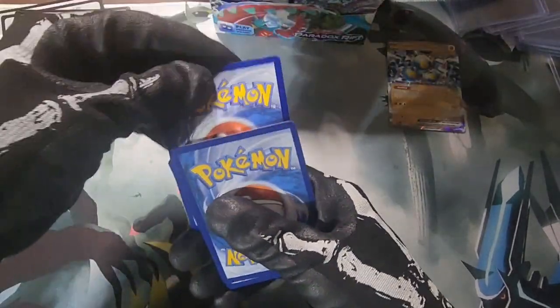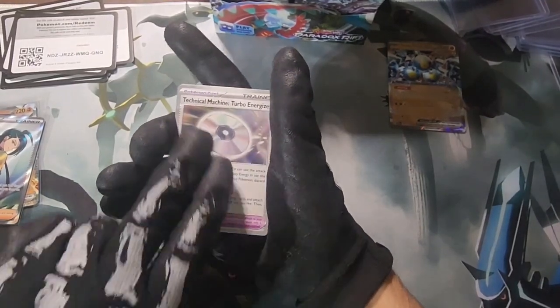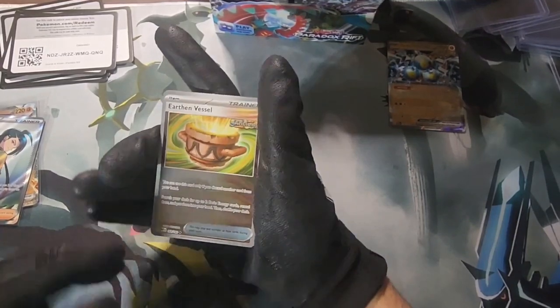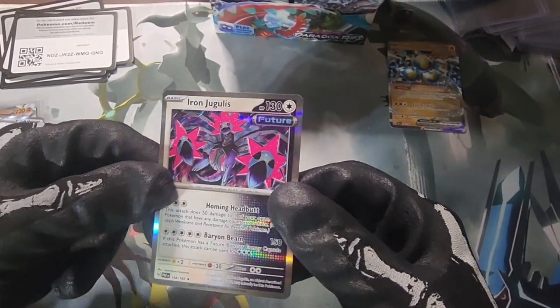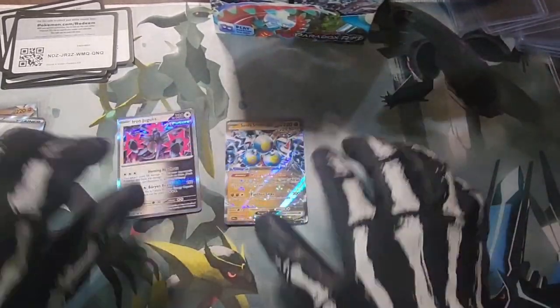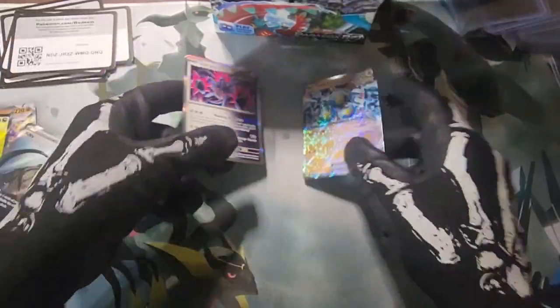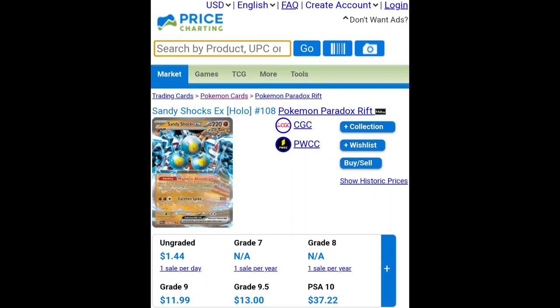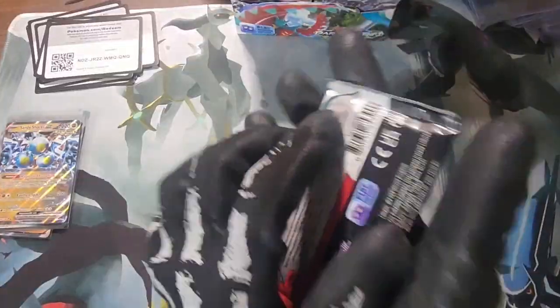Let's open a couple more — next hit we'll take a look at both on Price Chart. Fire energy, water. Ferroseed, Gible, Panpour, Blitzle, TM Turbo Engine Energize, another TM, Earthen Vessel ancient — there we are. And an Iron Jugulis — future! There we go. Two in a row — we pulled an ancient and a future. Let's see what they're both going for right now. Pretty nice pulls: Iron Jugulis future and Sandy Shocks EX ancient, $35 a piece if they're graded tens. We will definitely take those.